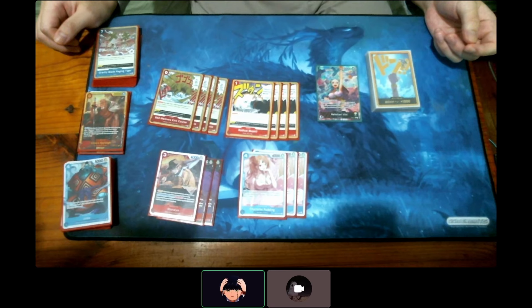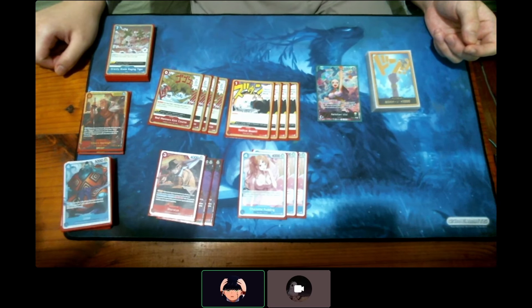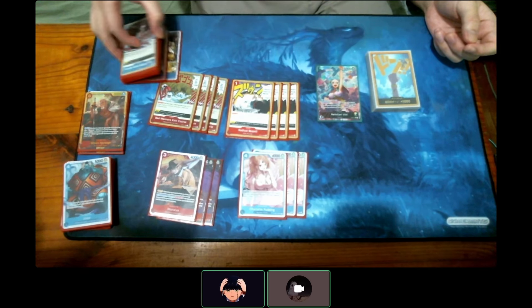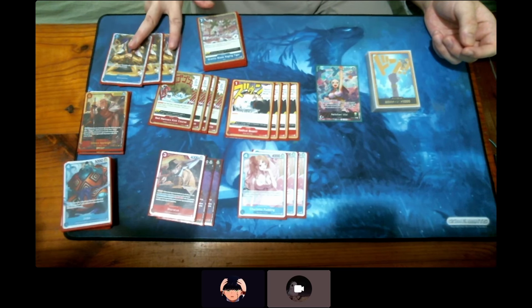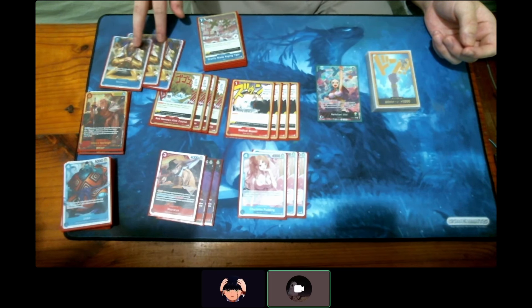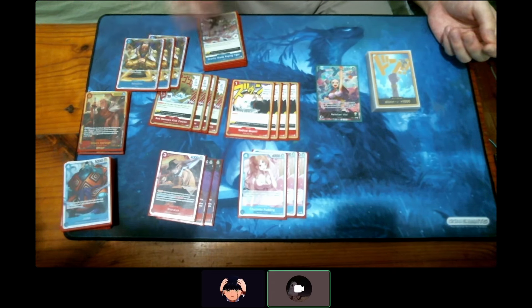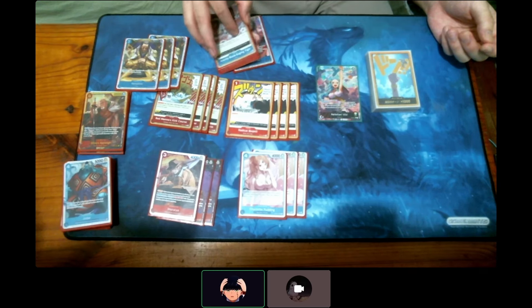For this deck, when you play a character, do you usually rush the same turn or build the board first? You start rushing with characters once you have two or three on the board. Most of them are 8K so they're tall characters. You usually play like a Borsalino on turn seven or on a nine-Don turn, depending on which turn it is. If you can afford the Don, you give them Rush.